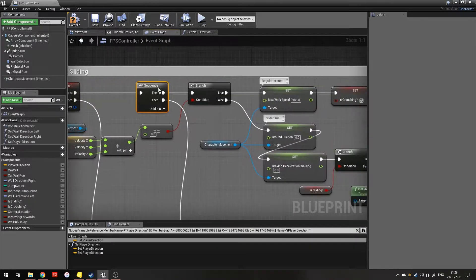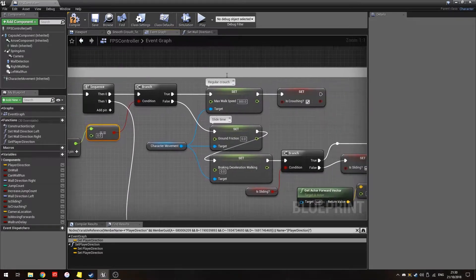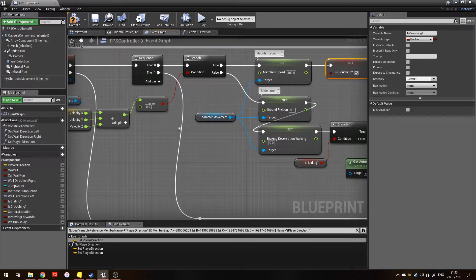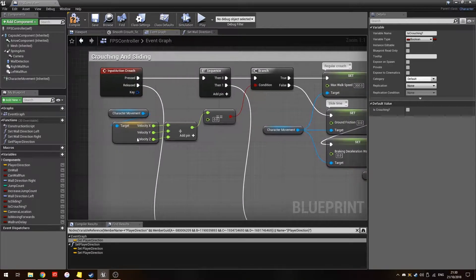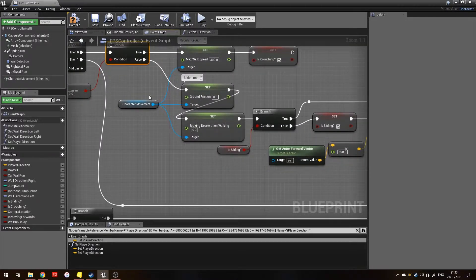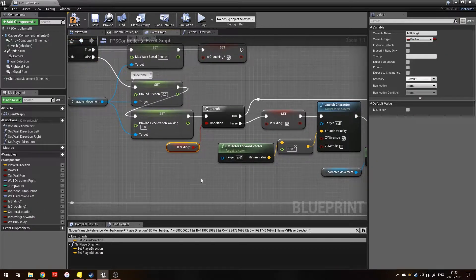A branch checks if your velocity is zero. If so, it sets a regular crouch: max movement speed to 300 and 'is crouching' to true. If you are moving, it starts the slide: ground friction is set to zero and braking deceleration while walking is also set to zero, so you instantly start sliding.